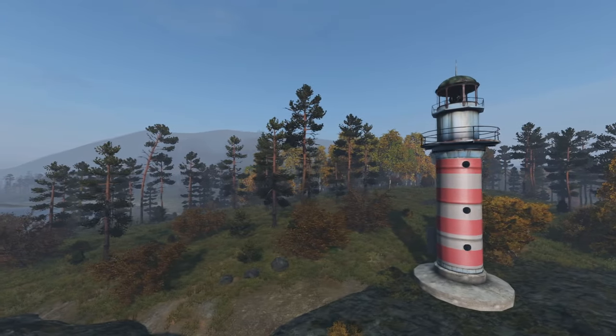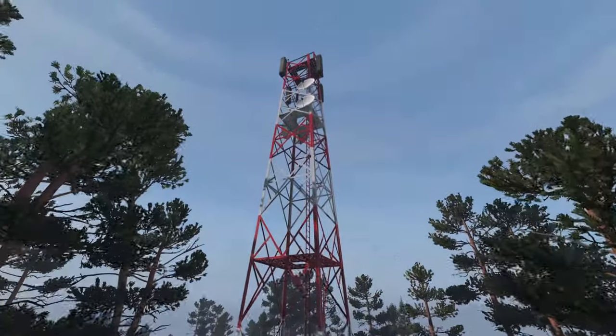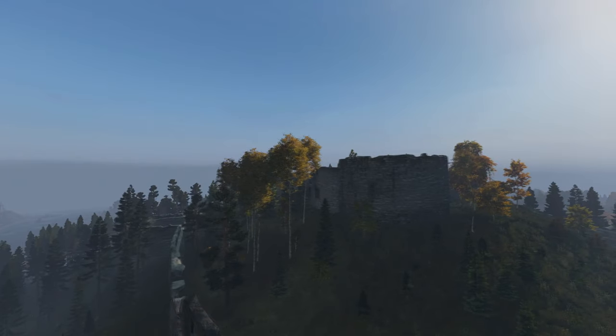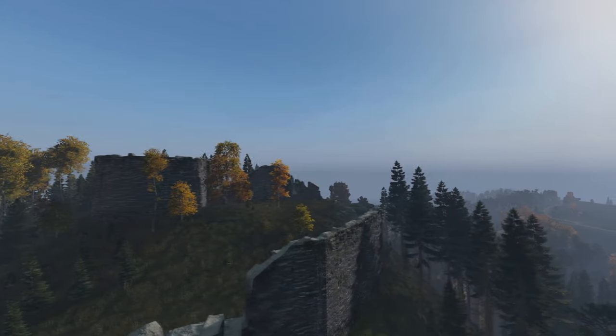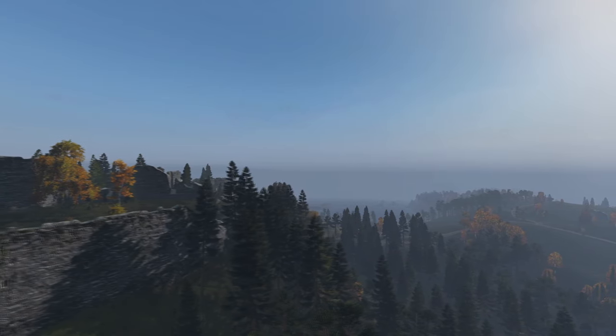Other ways to describe your location are landmarks such as lighthouses, radio towers, power lines, and castles. For instance, say you know your buddy is pretty close and you can say, do you see that castle in the distance? If he says yes, then you can go ahead and use that landmark as a way to meet up.